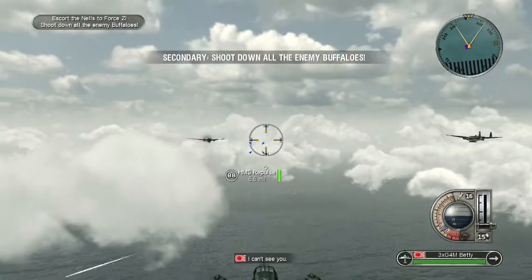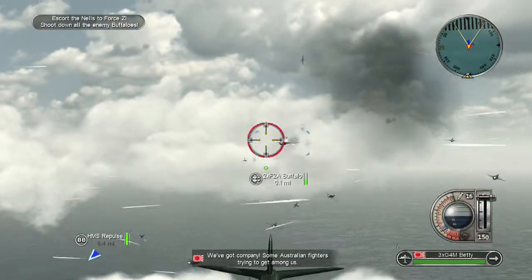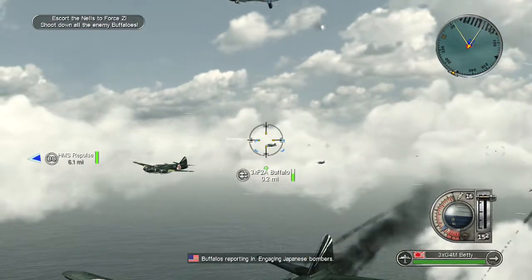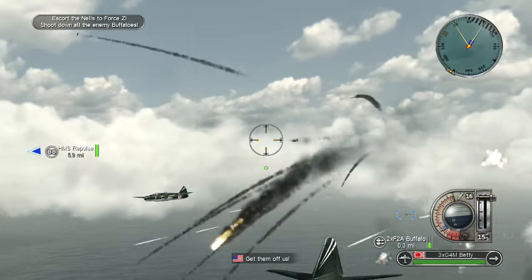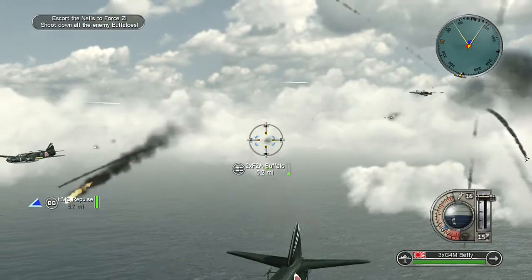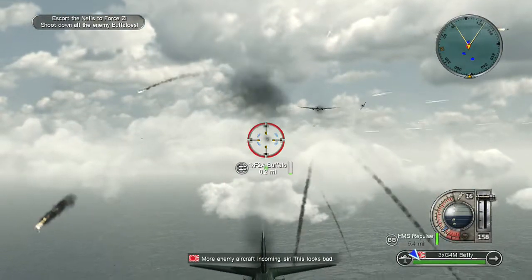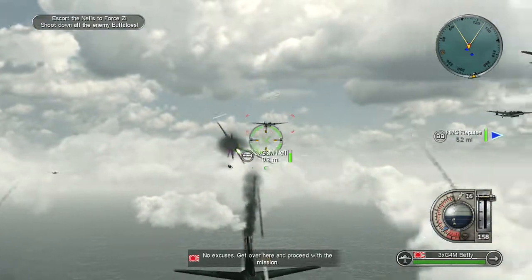I can see you! We've got company — some Australian fighters trying to get among us. Lose them! That's a kill! Buffaloes reporting in — engaging Japanese bombers! Get them off us! We're here to clear the skies! Enemy aircraft has been destroyed, sir. Let's confirm the kill! More enemy aircraft incoming, sir. This looks bad! No excuses — get over here and proceed with the mission!